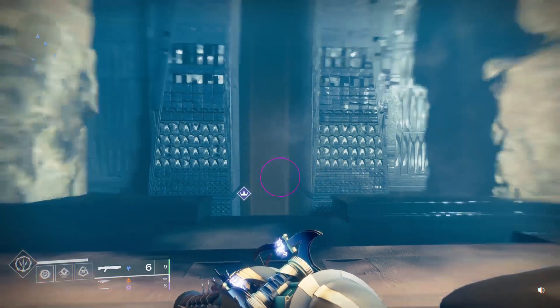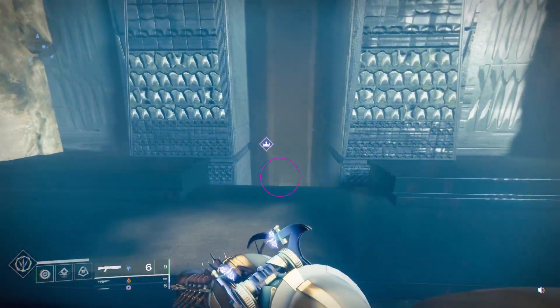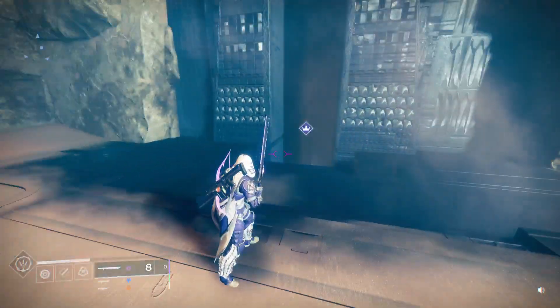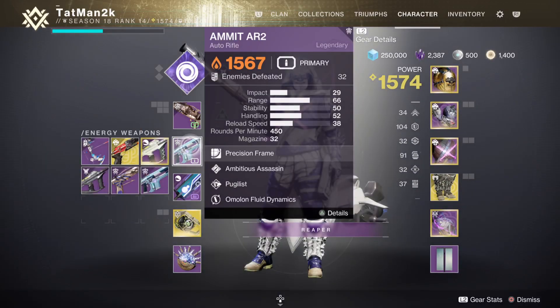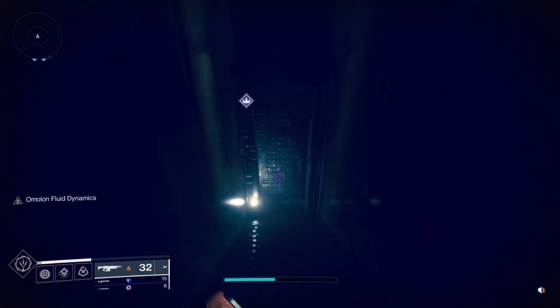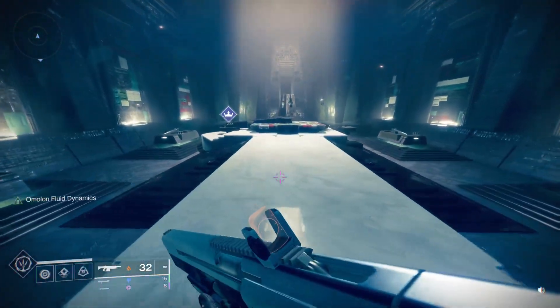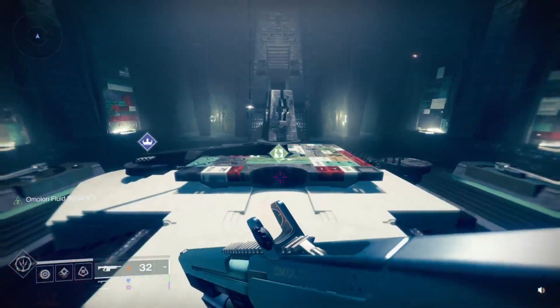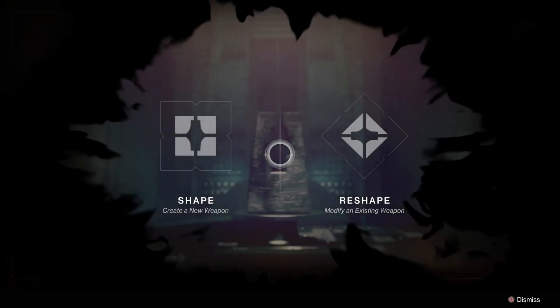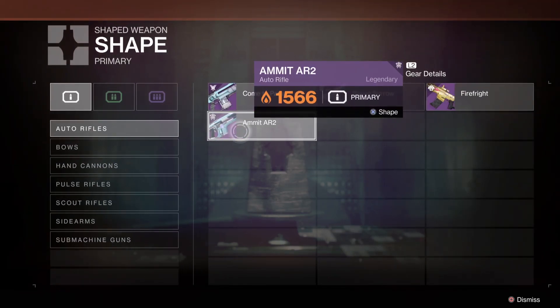What's up guys, today we are at the Enclave on Mars and I'm going to be showing you what to do when crafting this weapon on my back right here — the Ammit AR2 Auto Rifle. I've been using this thing a lot because I needed to get the deep sight resonance challenge completed from it, and it is actually a pretty decent gun — probably one of my favorite solar auto rifles.